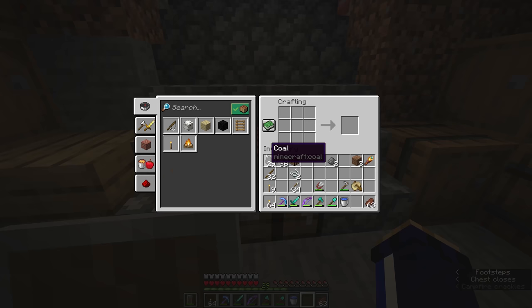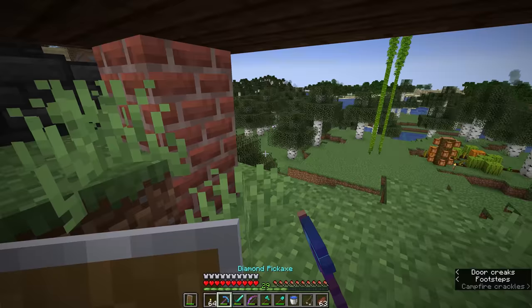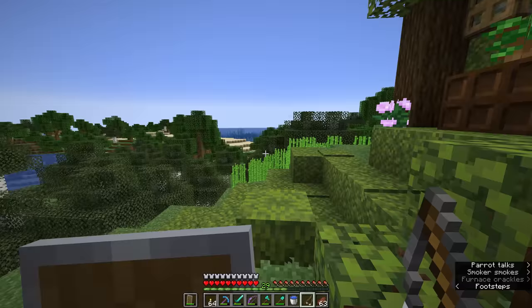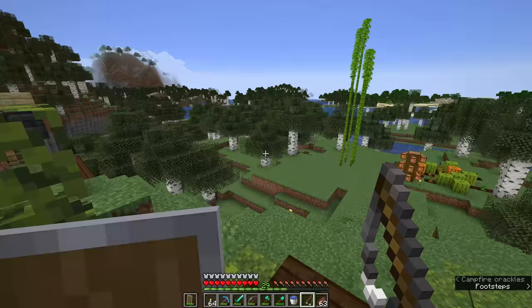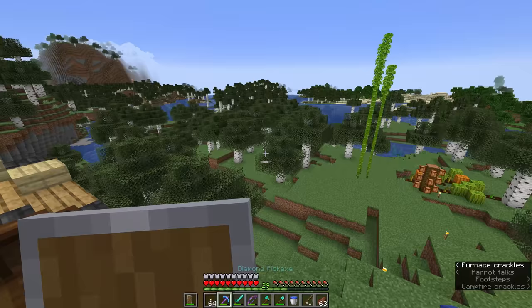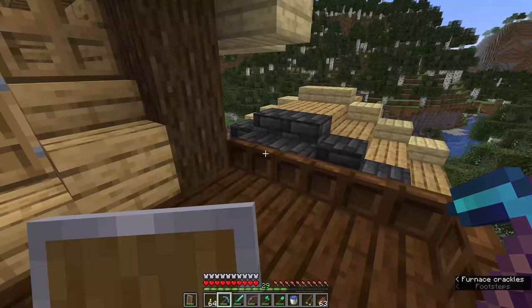Since fishing rods are fairly cheap to make, one option you have in the early game — as long as you've got access to enough sticks and string — is to just keep making fishing rods until you fish one up that has enchantments. It is possible to have a fishing rod with all four enchantments on it come up, even though you're just fishing with an unenchanted rod to begin with. So sometimes you get lucky and you just get the best possible fishing rod from a single night's worth of fishing. It's very rare though, so not something you should count on if you already have an enchantment table set up.